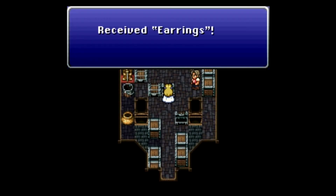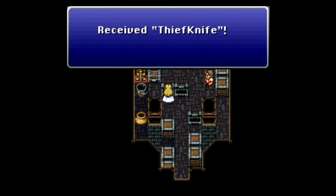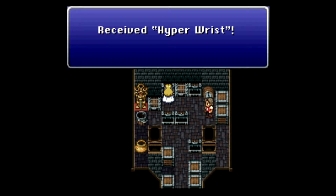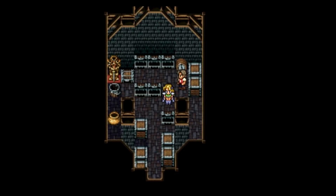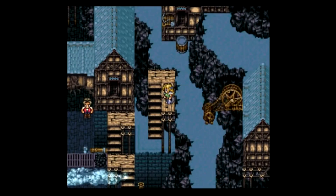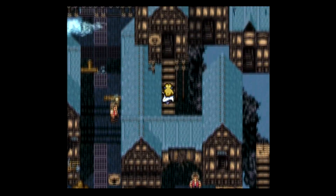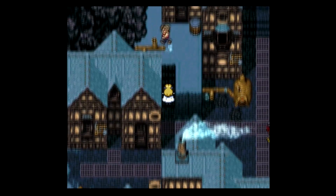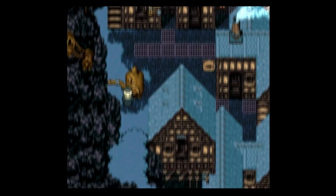Let's look around town now that we have free reign to do so. Over here we get 5,000 gold — and another pair of earrings; let's give those to Sabin so now everyone has at least one. We get a Thief Knife, which would be pretty good for Locke if you wanted to bring him along. A Wall Ring gives you Auto Reflect — that'll come in handy later, so definitely hang on to that. And last but not least, we get a Sneak Ring. The Sneak Ring is equippable only by Locke at this point in the game, and it raises the successful rate at which he can steal. The Thief Knife is also cool — if you equip a character with it and attack, you'll randomly attempt to steal from an enemy.